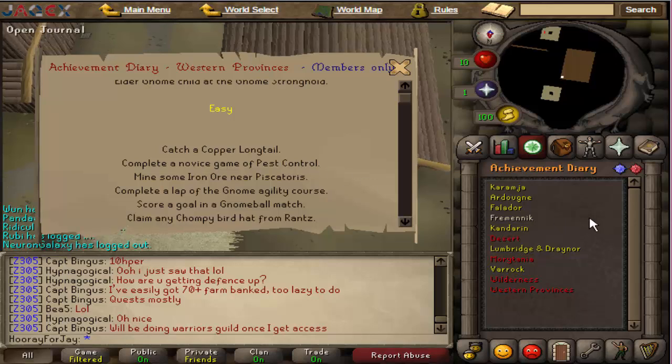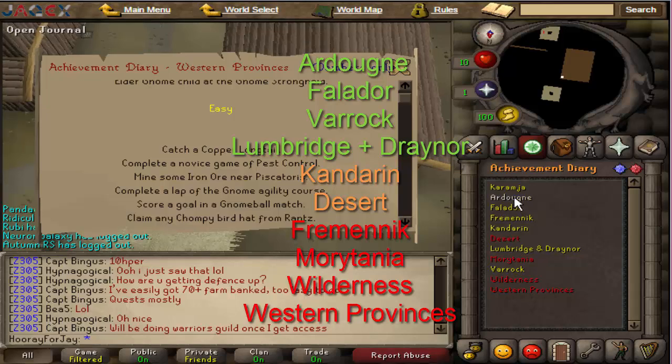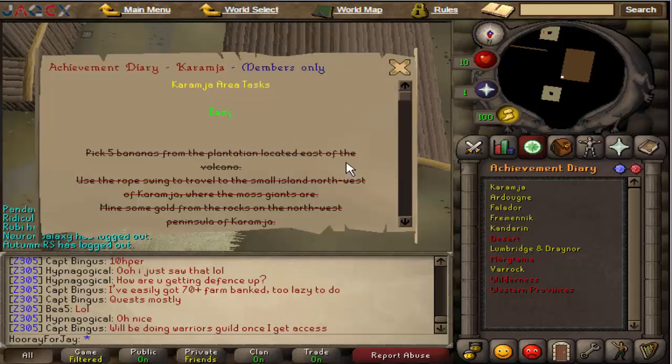In conclusion, Ardougne and Varrock are very doable and neither requires combat. You do get 4 XP doing the Biohazard prerequisite quest for the Ardougne Diary. Falador gives you 12 XP killing a duck, and Lumbridge/Draynor gives 10 XP cannoning a cave bug and 4 XP killing a zombie. Kandarin may be possible, Desert may be possible, all the rest are impossible — apart from Karamja, but everyone should have done that one.